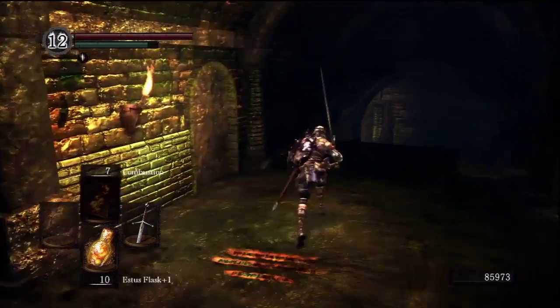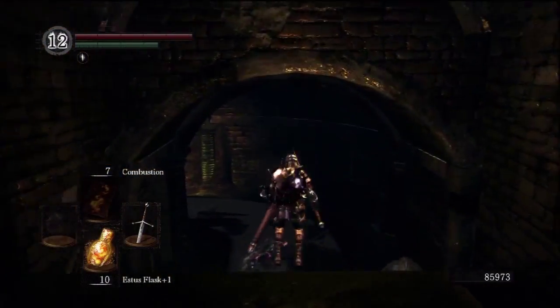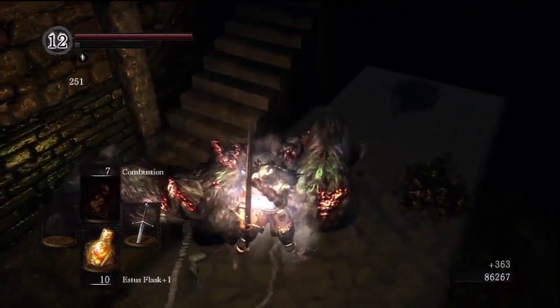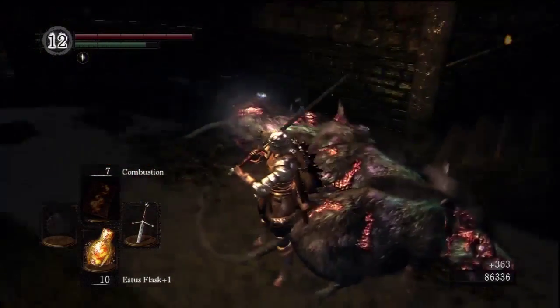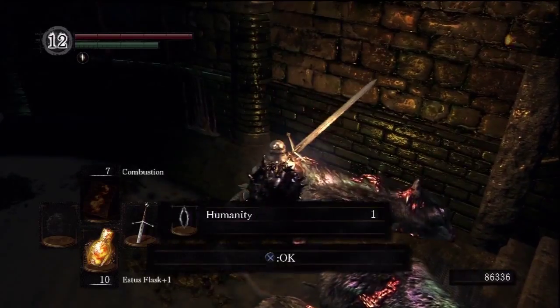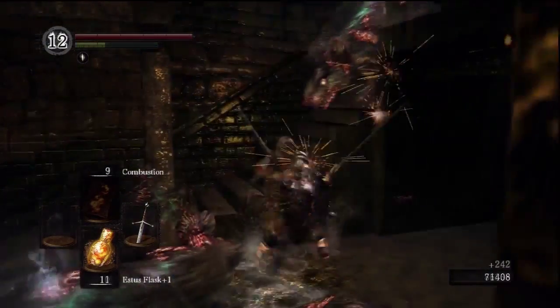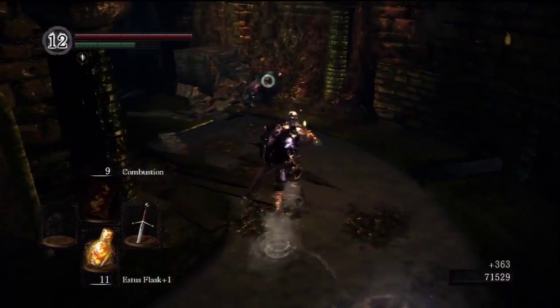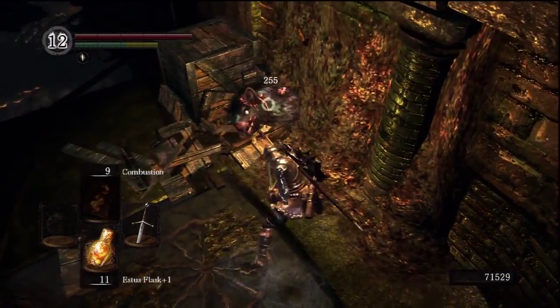There is a third and optional spot for farming — a few more slimes than large rats — but I tend not to do this one much. The large rats do drop humanity at the same rate as the smaller ones, but there are too few to make up for the time getting down here. I never have much luck with the three slimes that are in here near the merchant.